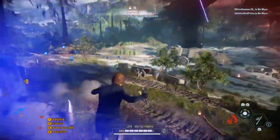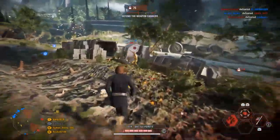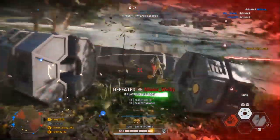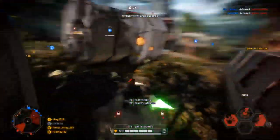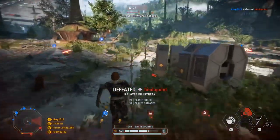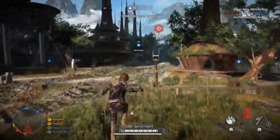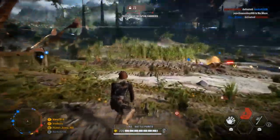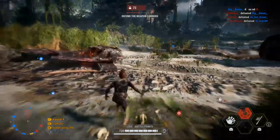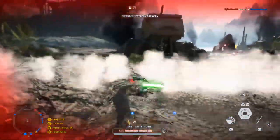Luke also has a base of two normal dodges, which can be very effective when timed correctly — they can get you out of a lightsaber combo and help you avoid incoming attacks, whether it's the opponent's basic attack or their abilities. For example, if Darth Vader is about to Force choke you, you can dodge, and if you're in the middle of your dodge animation, you won't be affected at all. Just note that dodges and dashes are different things.